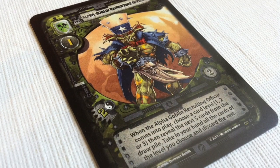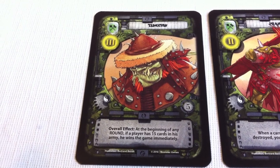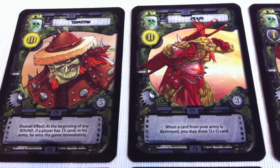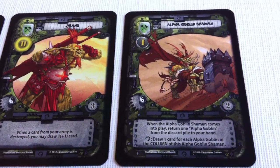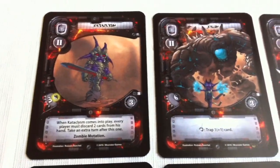Each of the goblin clans has a different specialty, even though certain abilities do overlap. For instance, an ancient goblin may help you draw more cards or give you an extra turn. And a fire goblin may let you destroy another goblin on the table.